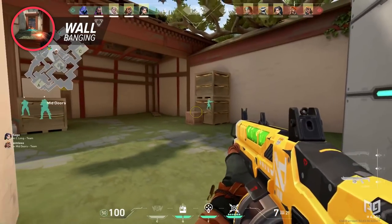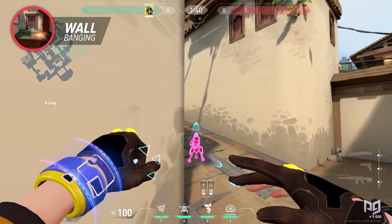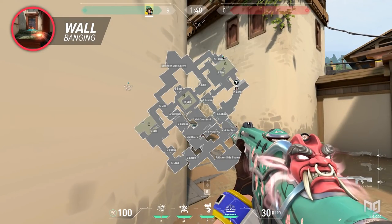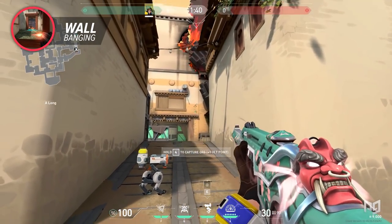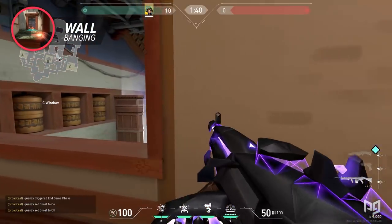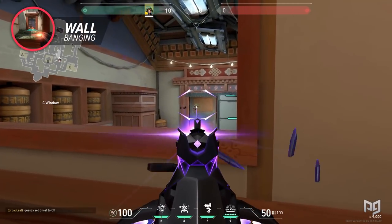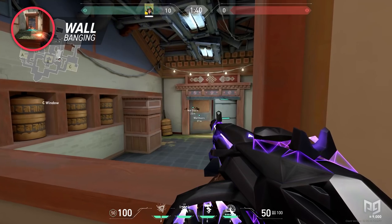The last wall bang on the attacker side that I want to show you is wall banging A Haven. If you're not sure where the edges of A Haven are, you can always mark them on your map for easier visualization. You're going to sometimes want to wall bang these spots, especially if a player likes to give up side control and just play up there. By doing this, you make it harder for that player to do anything funny against you or your team.